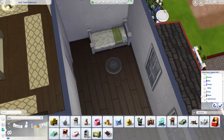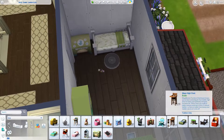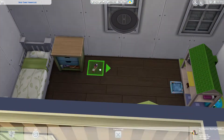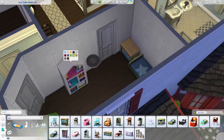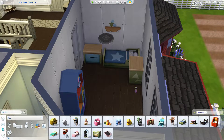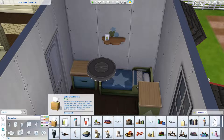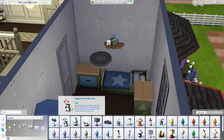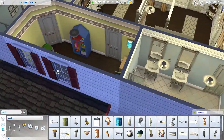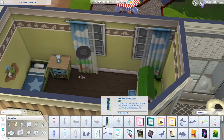This is the toddler room. I went with a neutral green and blue color scheme mostly because there are a lot of green and blue objects for toddlers in the base game, so it worked out well. I did put in the toddler room and the kids room those lights that turn off the monster-under-the-bed thing, because that's just annoying. I know you can turn it off in MC Command Center, but that setting doesn't always stay updated when the mod gets updated, so I just stick the light in anyway.